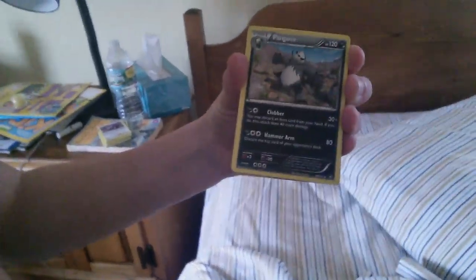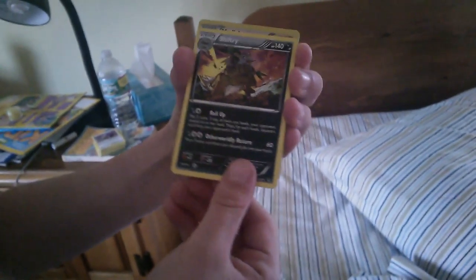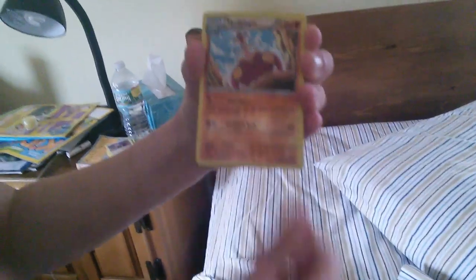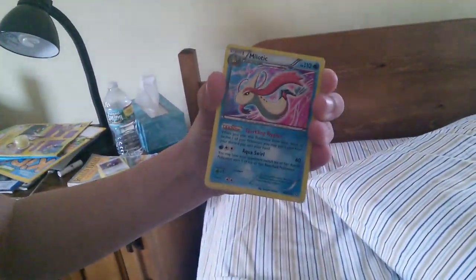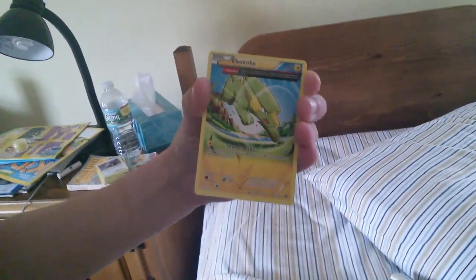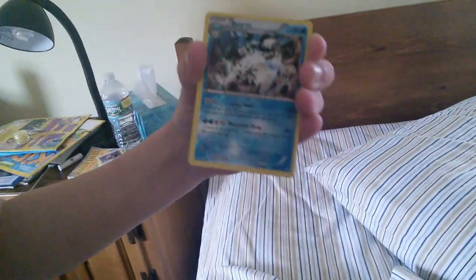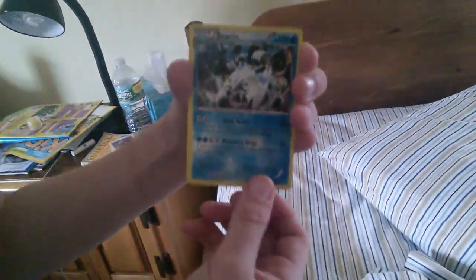Starting off with the Machamp, because that was the theme for the final tin. We had a Pangoro, a Shifteri, a Medicham, a Ferrothorn, a Melotic, a Full Art Bonobie, a Full Art Electrike. That's some nice artwork there, I really like that card. Beric Tick.